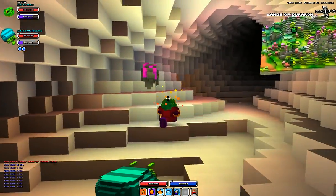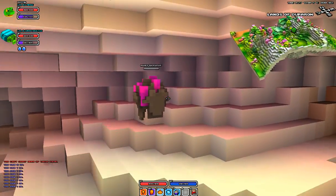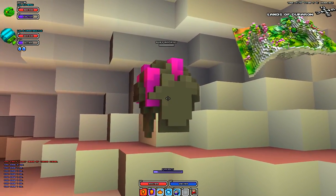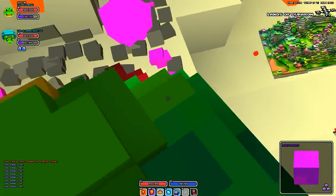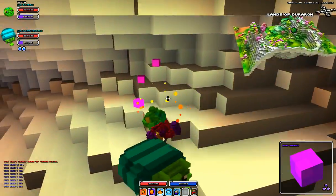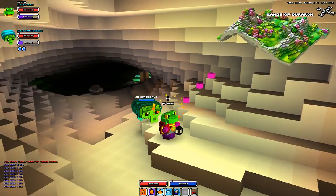And then right here is the ruby one. You can see it's red because it's a ruby, obviously. Break that down and you get ruby nuggets. Pretty sure the ruby nuggets — like the emerald, the ruby, the sapphire, and the diamonds — I'm pretty sure you don't have to do anything special with those, but they'll be used in different tiers of crafting recipes.